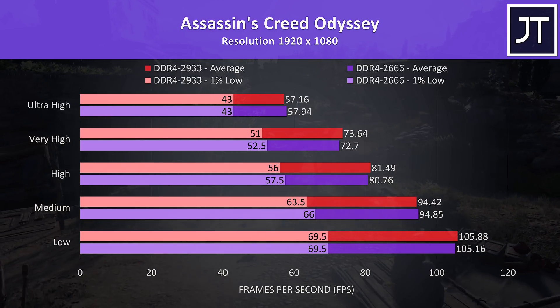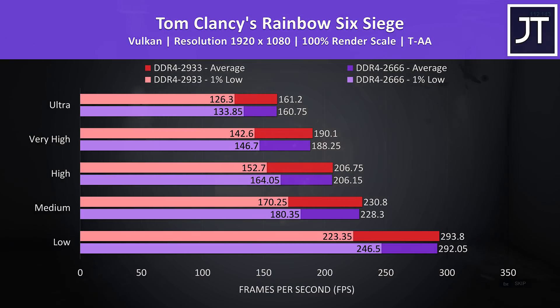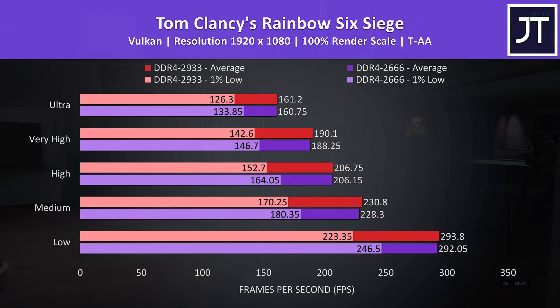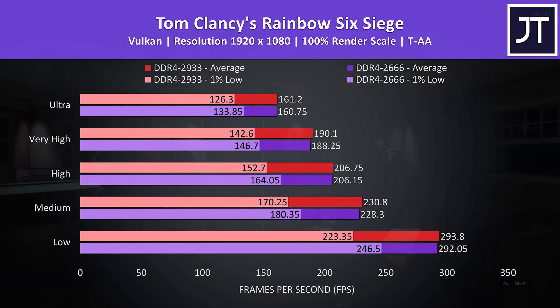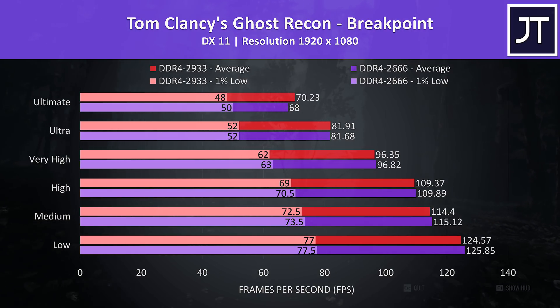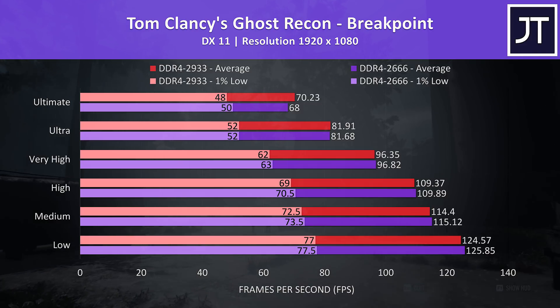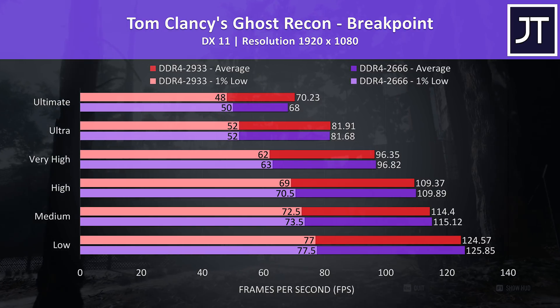Some saw a slight increase while others were down. Rainbow Six Siege was also tested with the game's benchmark tool — although average FPS was slightly ahead for the most part with the faster memory, interestingly the 1% lows were down at all setting levels. Ghost Recon Breakpoint was tested with its benchmark tool as well; average FPS was quite similar, with the larger boost at max settings still only being a 2 FPS change.